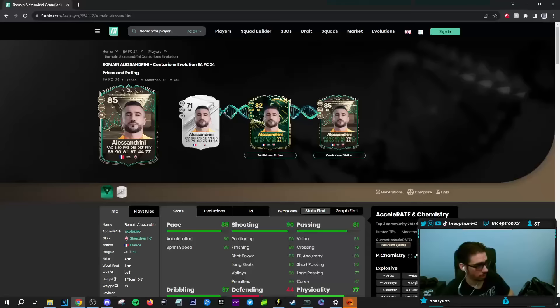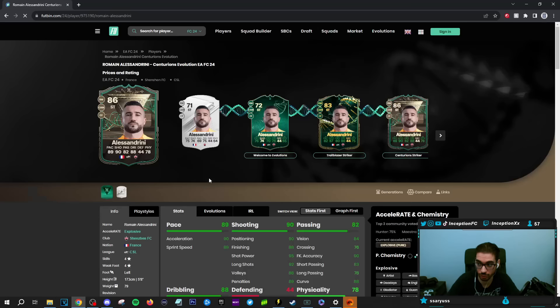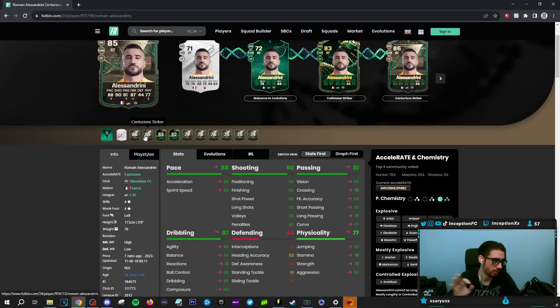Again, with the evolutions — the only reason why we can get this one is because if you guys were lucky enough to do the Welcome to Evolutions first on Alessandrini, and then Trailblazer Striker, and then Centurion Striker, that would have been cool. It would have been sick to be able to do this just for a little bit of base card stats being improved, because even if it's plus ones, it would have made a very nice difference.